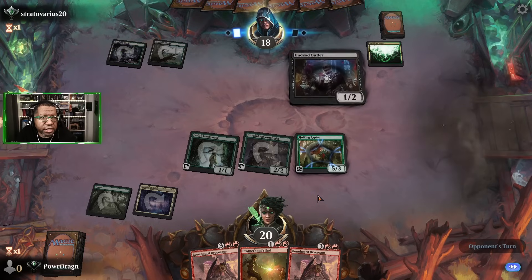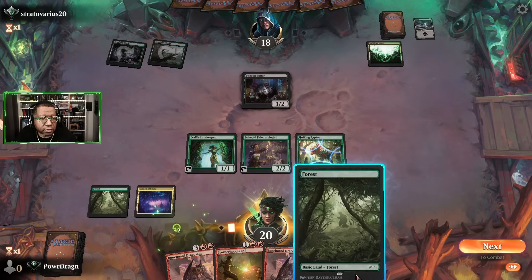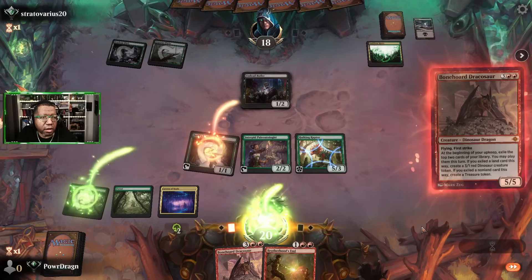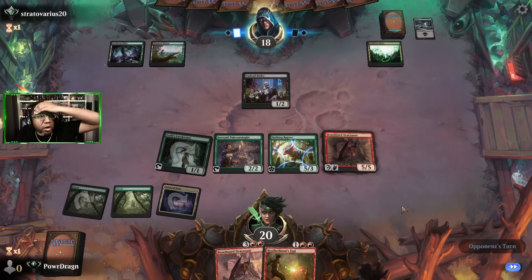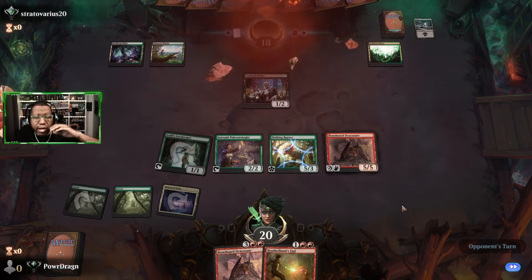One, two, three, four, five, six — well there is a plus side here: once we have our dinosaurs cooking, we'd be able to play brotherhood's end and get some real value. And I'll just pass — there's no need to let them get rid of the butler yet. Because we don't know — if they end up just playing mana or whatever that's fine. Until we see it, I don't want to give them an extra mana creature and then have them go off.